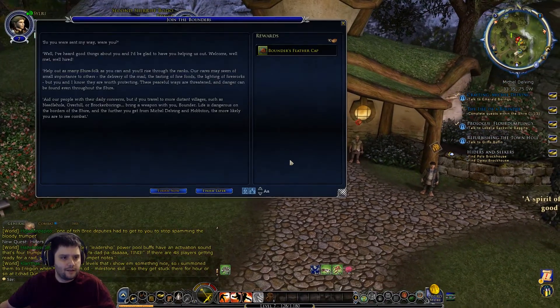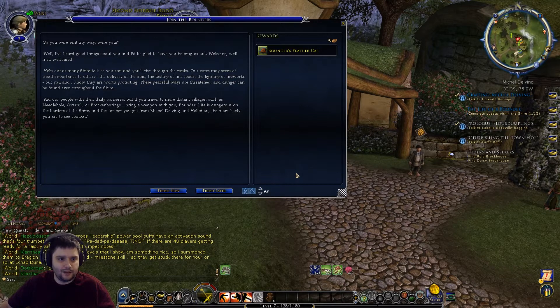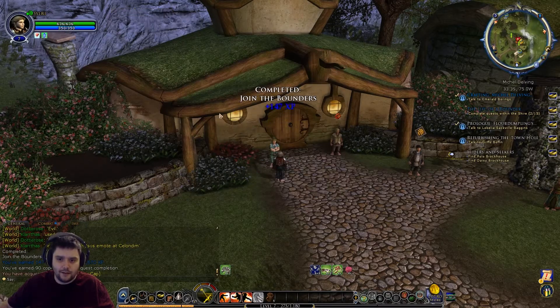Second Sheriff Bodo Bunce: 'So you were sent my way, were you? Well I've heard good things about you and I'd be glad to have you helping us out - welcome, well met, well hired! Help out as many Shire folk as you can and you'll rise through the ranks. While our cares may seem of small importance to others - the delivery of the mail, the tasting of fine foods, the lighting of fireworks - you and I know they are worth protecting. If you travel to more distant villages such as Needlehole, Overhill, or Brockenborings, bring a weapon with you - Bounder life is dangerous on the borders of the Shire.'